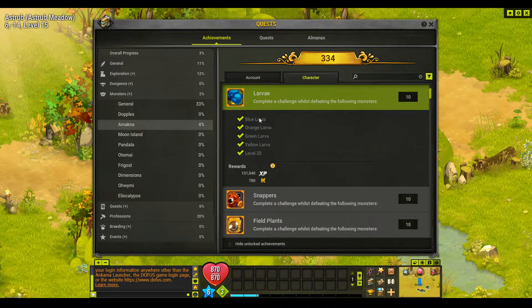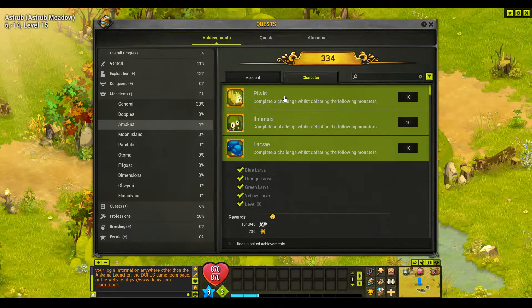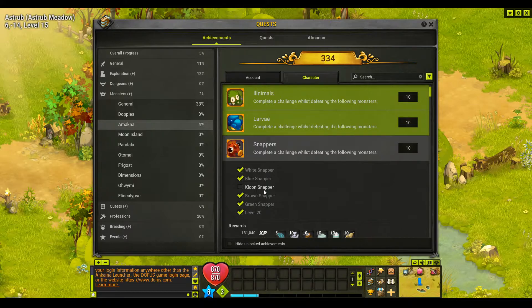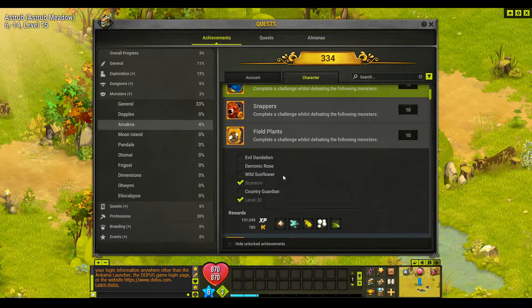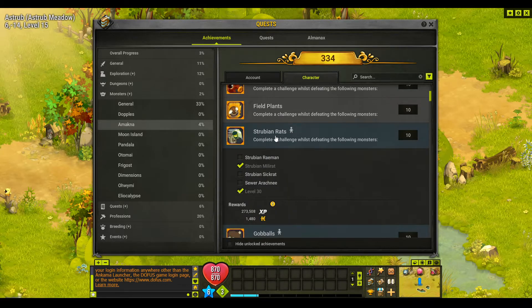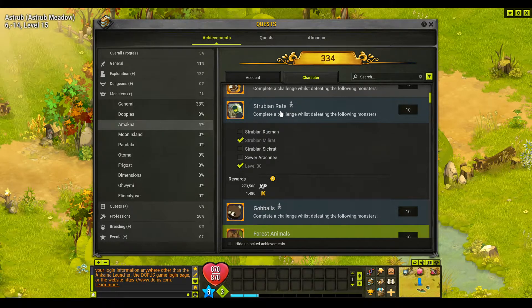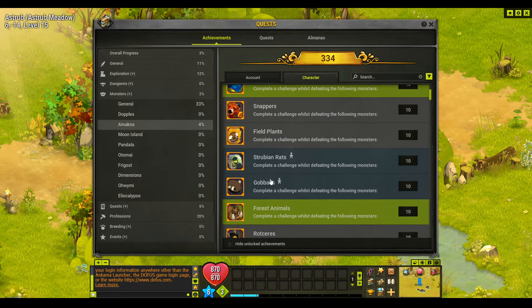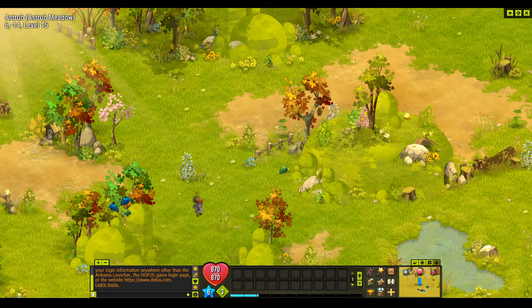Complete a challenge while defeating the following monsters — and now that we've done that and we are level 20, we've finished that. So we've finished three. Snappers you have to beat a clune which is a dungeon, the field plants you have to beat the country guardian which is also a dungeon. So I might skip those and go to Stribian Rats and Gobbles which don't require a dungeon — finish the ones that don't need a dungeon first, then come back and do the dungeon ones last.